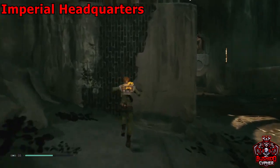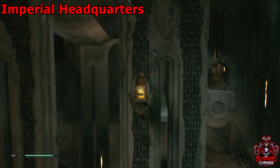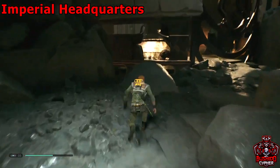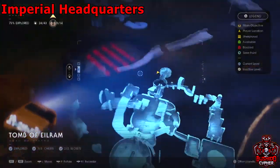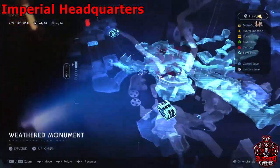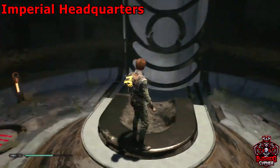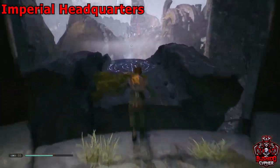Once you've gotten to the top, force push that wall out of the way, squeeze in, and get onto the lift. I'll speed this part up — it's just going to take us back up to the top where the windswept ruins are, then we'll make our way to the actual imperial headquarters to get those collectibles.